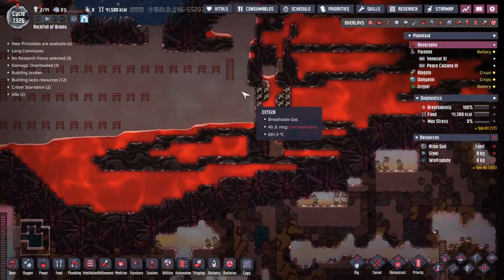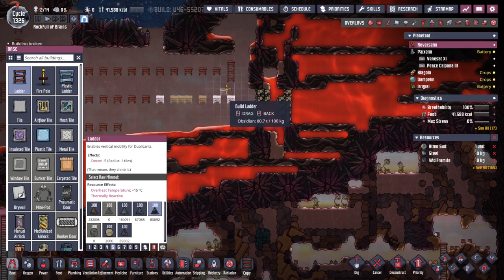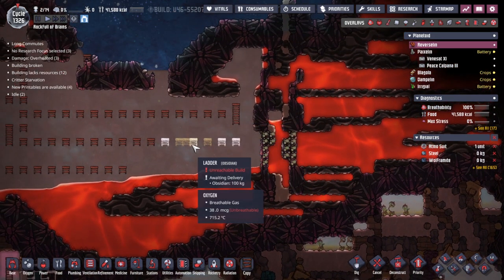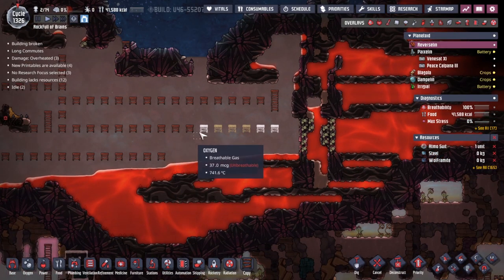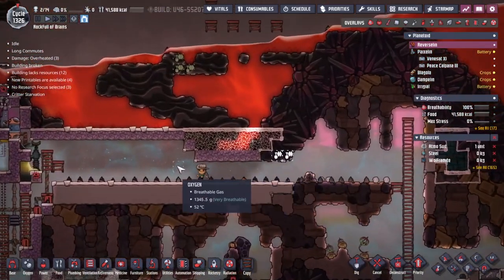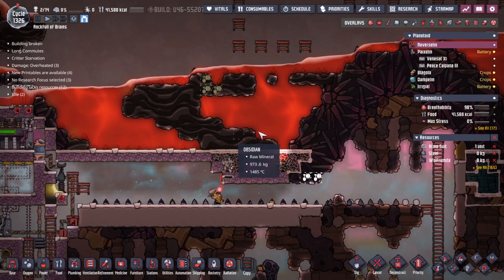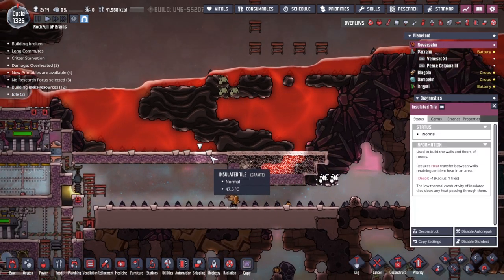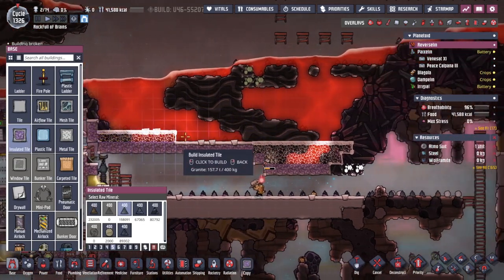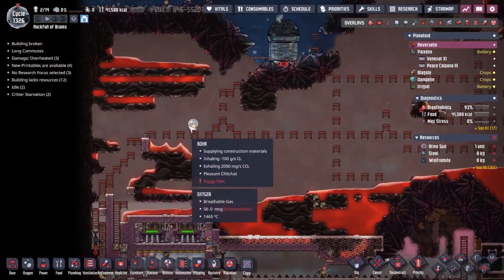The first thing is that we are running out of magma over on Reverseline. This is something we can fix relatively simply - we put down build orders like this and that should have duplicants go and release some more magma. We are also slowly but surely pushing up all of these tiles, putting down new layer after new layer.